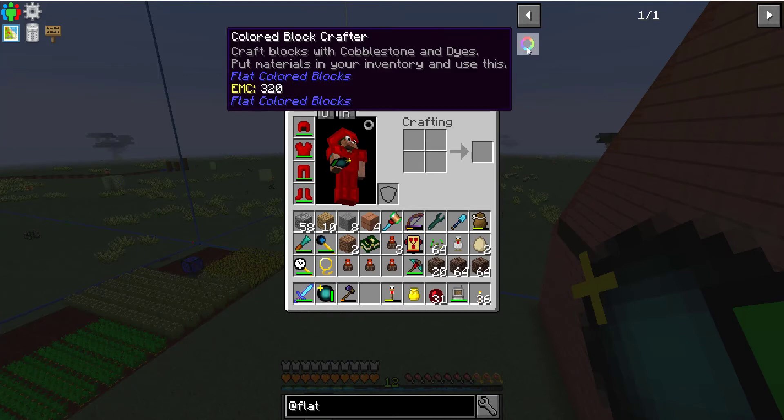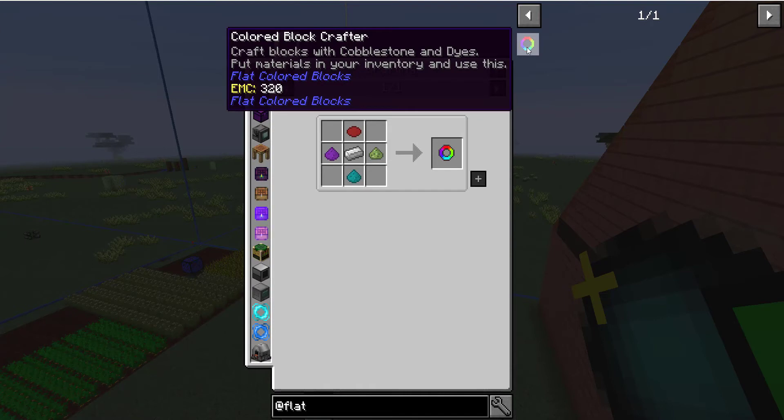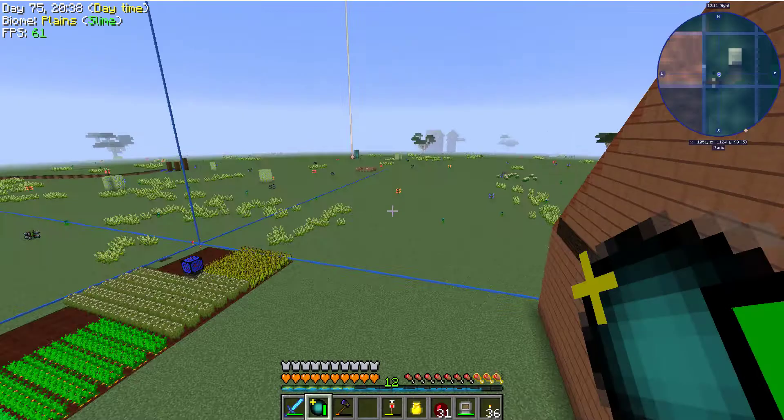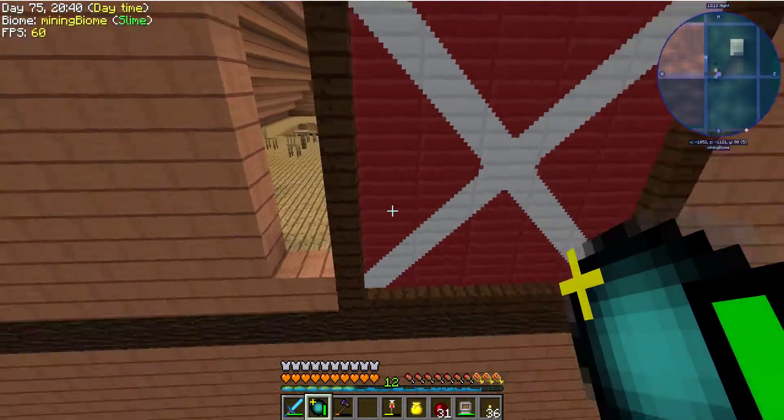What is that? Colored block crafter — craft blocks with cobblestone and dyes, put materials in your inventory. Oh, it is in here! Flat colored blocks — and you use this. I didn't know it was in here, but apparently it is.